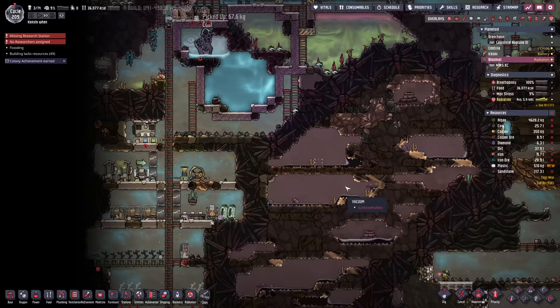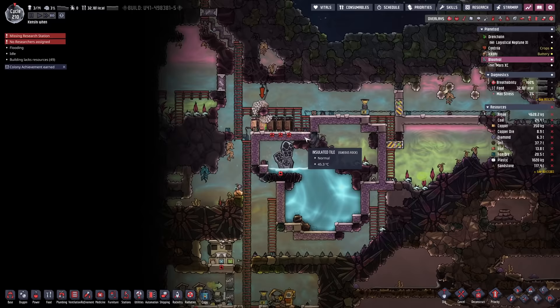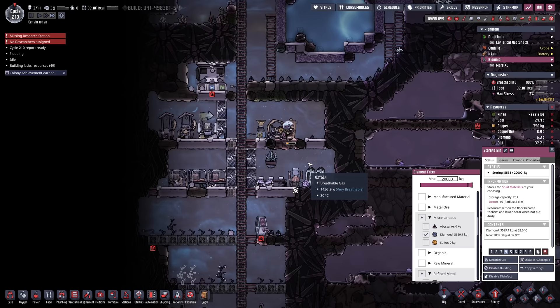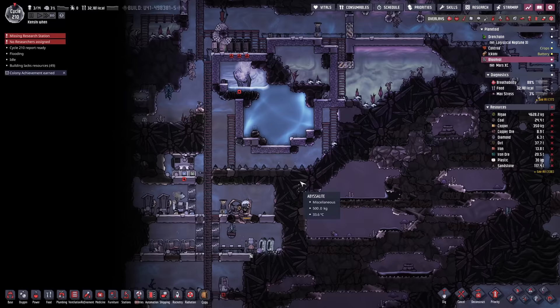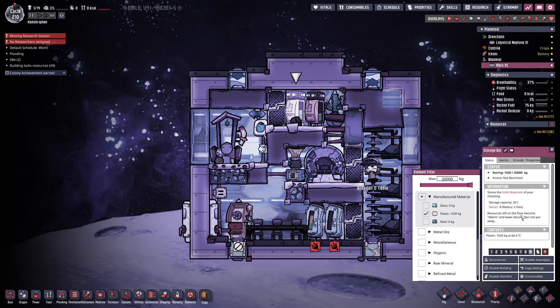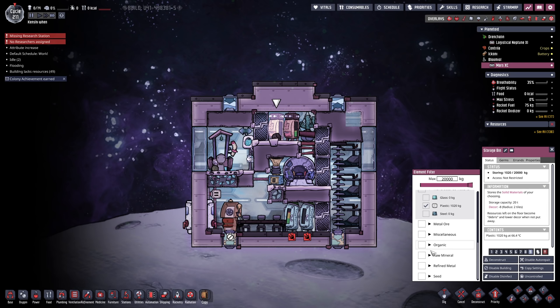Alright, enough is enough — time to evacuate. We're going to grab all the plastic, dump it inside the ship, then grab as much iron and other things as we can. We're running out of berry sludge — about three days left. It's time to get out of here. The mealwood is going strong but we've only got enough to feed about two duplicants. We need to move as much stuff as we can inside the ship. Let's also take all the iron with us — we'll turn that into steel, which will help a lot.